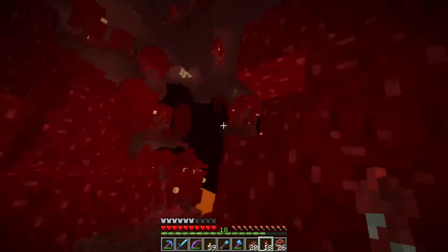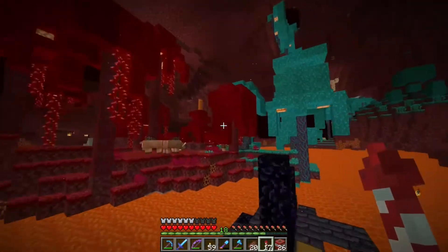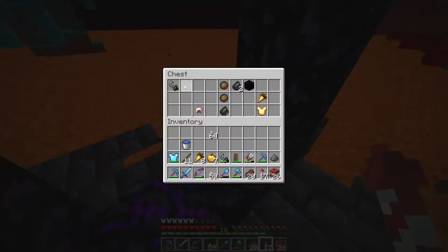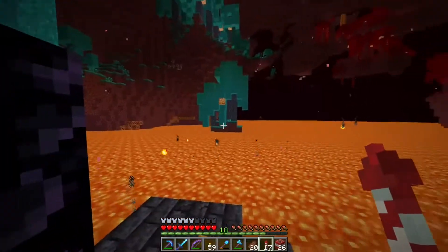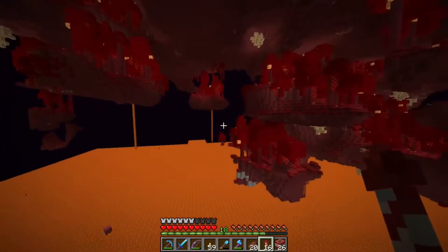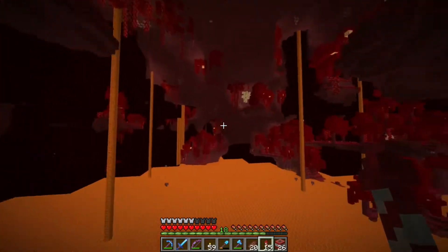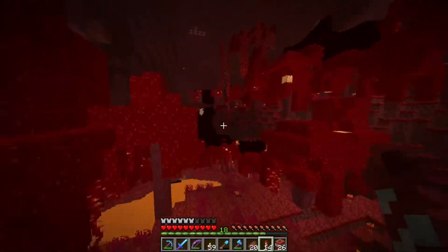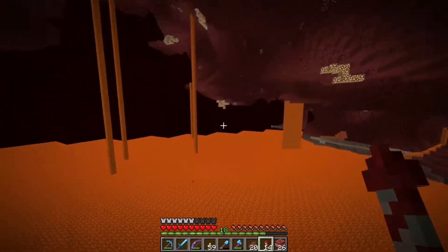With this caves and cliffs update, it's kind of hard to find a flat area in the nether. We got a ruined portal over here though. Might have to grab some gold and trade for some golden carrots. I don't have any gold on me. I was going to say that we're going to trade for some fire resistance potions, but actually I could just make some at home. I really don't like flying around in the nether.